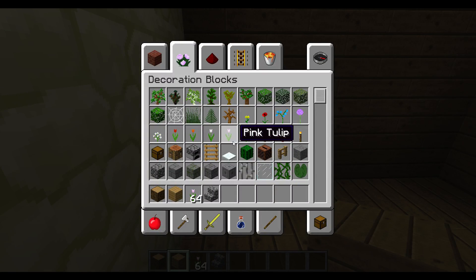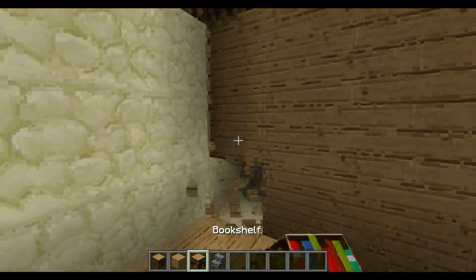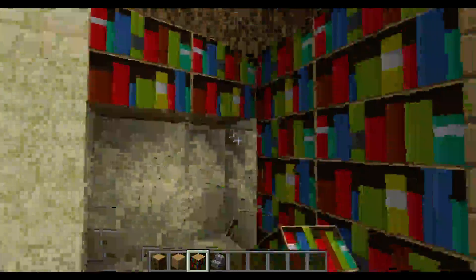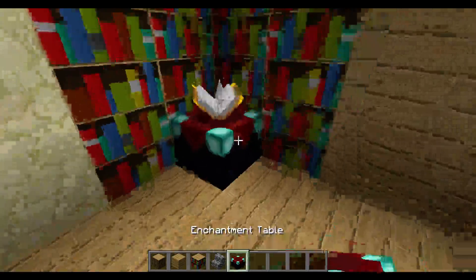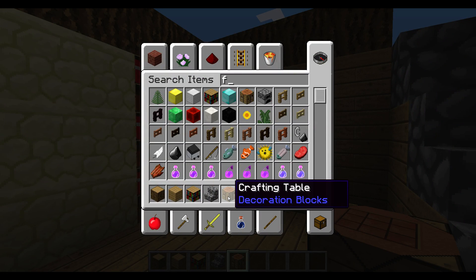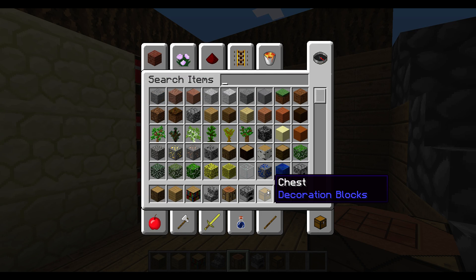Grab your bookshelf — there we go. We're going to break these corners out here like so, and then replace them like that. So you're going to have that. Then you're going to want to get your enchanting table and place it right there. You could extend this out more I guess, but I just kept it like that. Then you want to get your crafting table, your furnace, your chest, and maybe a flower pot.